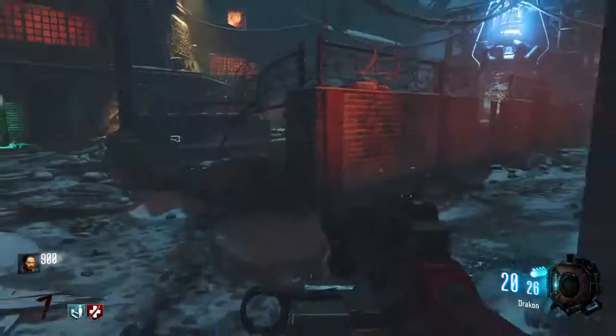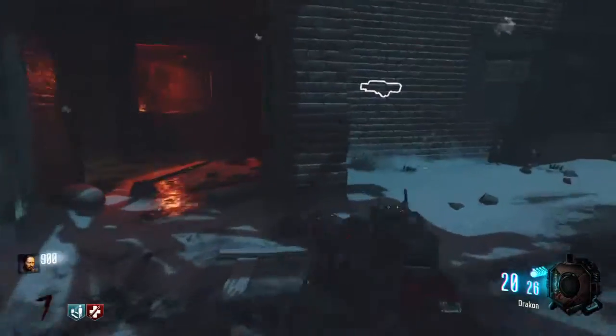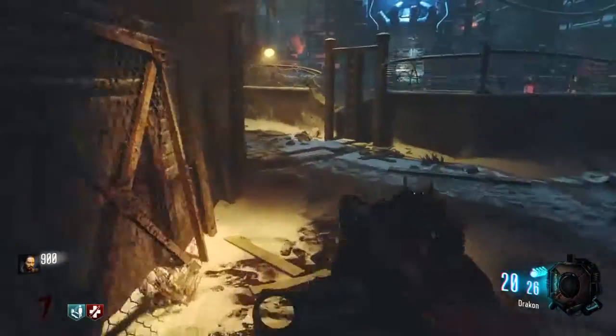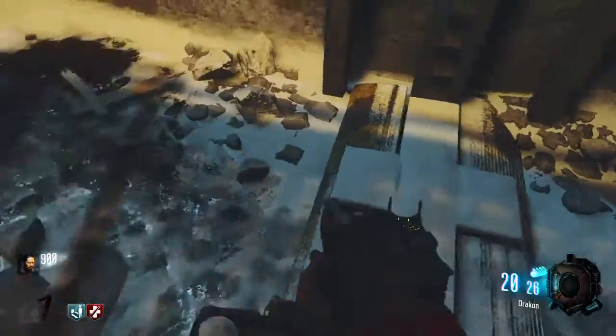Two entrances to leave through. Vesper. And a Random Perk Machine.